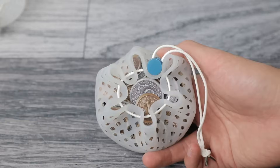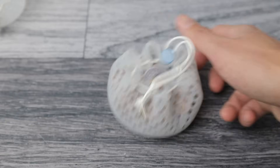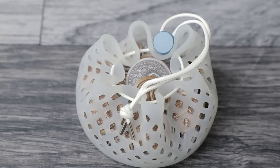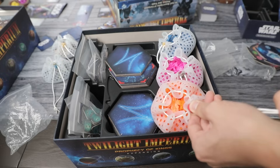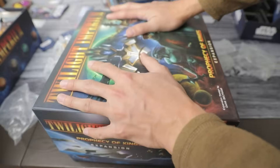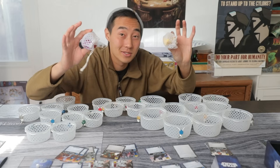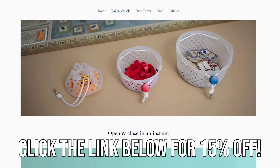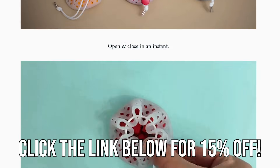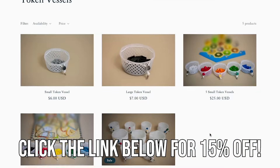Token Vessels close up with a sturdy metal clasp, and the pieces aren't going anywhere. I can use this to store pieces for TI4. Once finished, into the box it goes. That's Token Vessels! Check out the link in the description to get some at 15% off. They come in a bunch of different sizes and colors, and discounts if you buy in bulk. Now, back to the video.